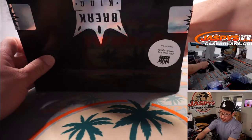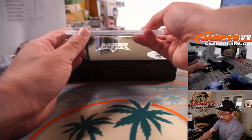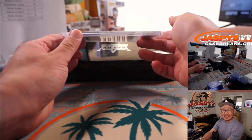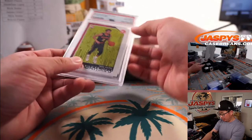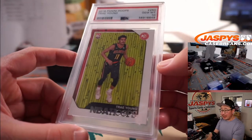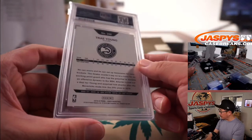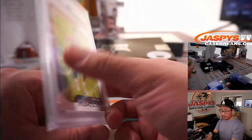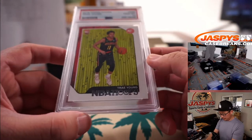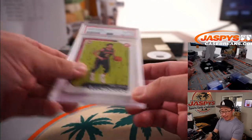Next one — graded again, more basketball. 2018 Panini Hoops, PSA 10 Gem Mint, it's Trae Young from 2018 NBA Hoops. I think we'll see him in action tonight. Trae Young goes to Robert with letter Y.